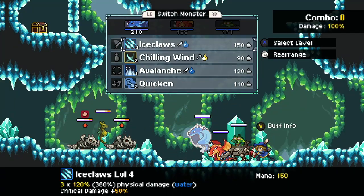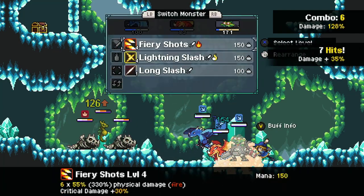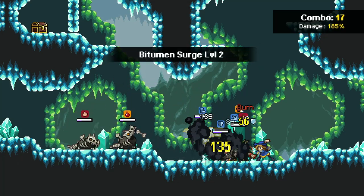Tar blobs — I'm fine with fighting these guys. Let's set up our buff, and then we will go for the whirlwind on the middle enemy. Oh my god, we now do so much damage with that attack — it just immediately kills that guy.